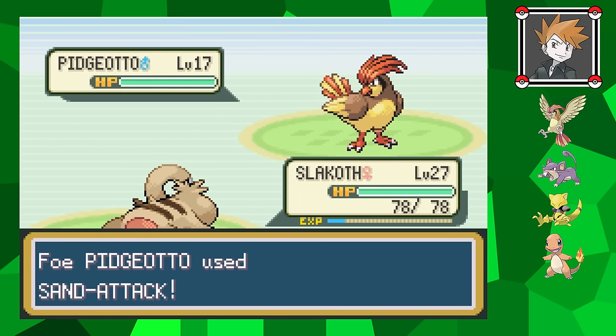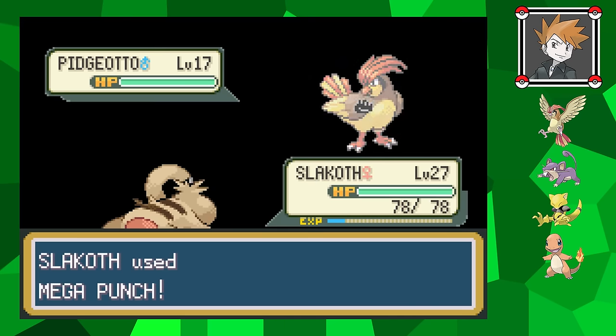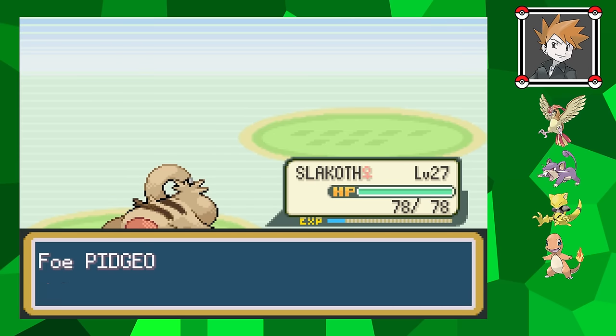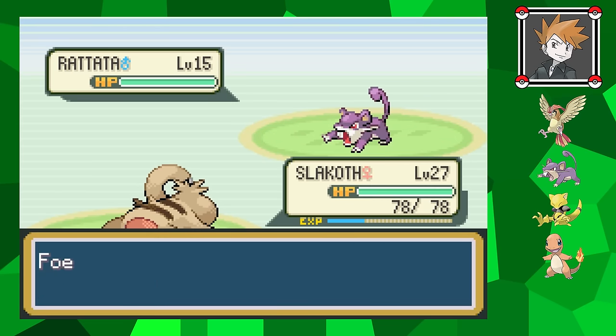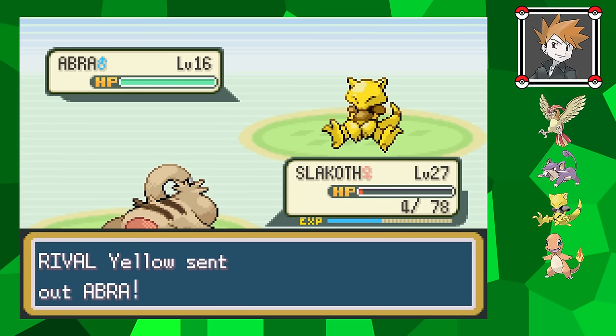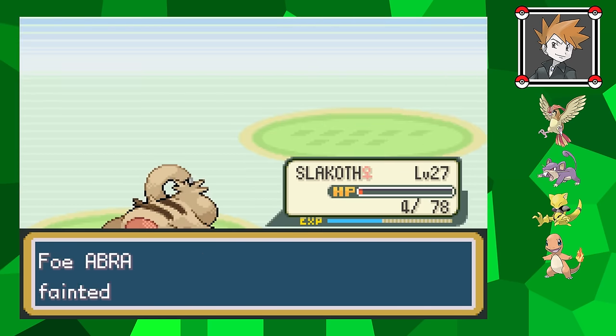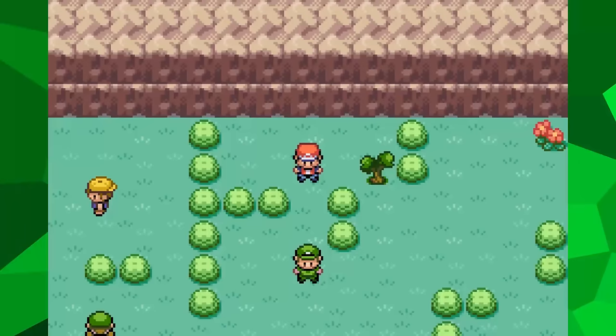The biggest problem with the rival fight is that his first Pokemon, Pidgeotto, likes to lower my accuracy with Sand Attack, so Mega Punch and Mega Kick are even less reliable. Sure, I still have Feint Attack, but it's not strong enough to rely on for the whole battle. Once I take down his Charmander though, the battle is pretty much over, as his Abra only knows Teleport and can't actually hurt me. From here, I go and beat all of the trainers north of Cerulean City.